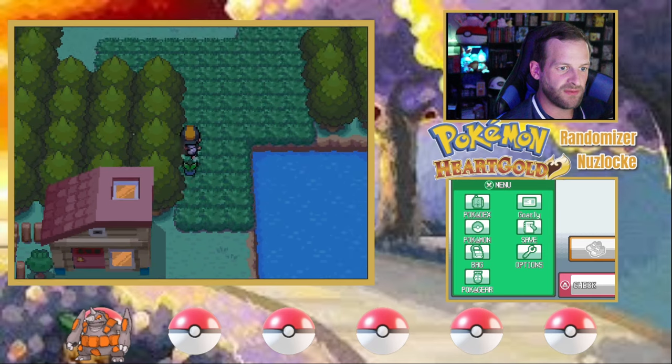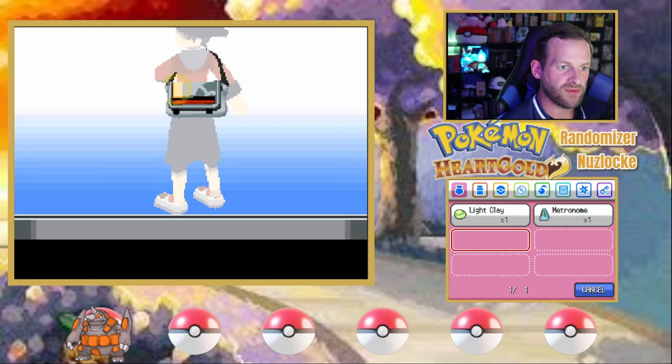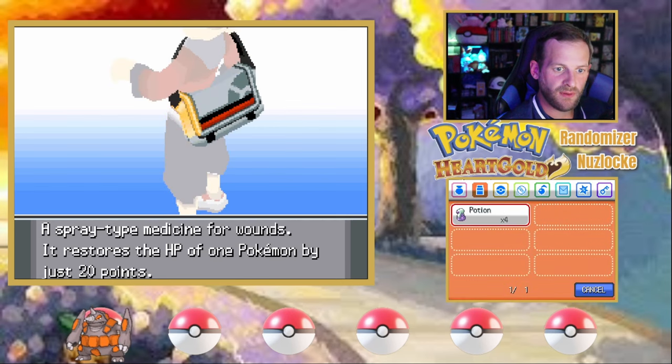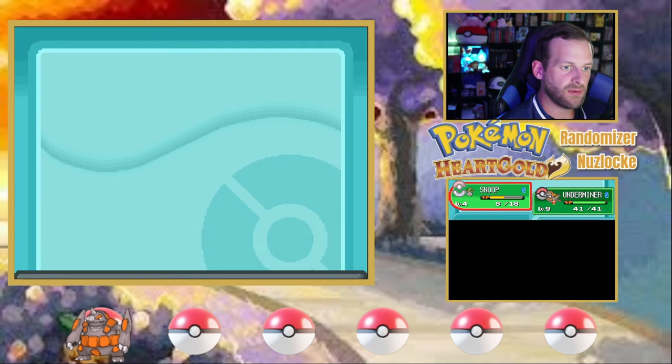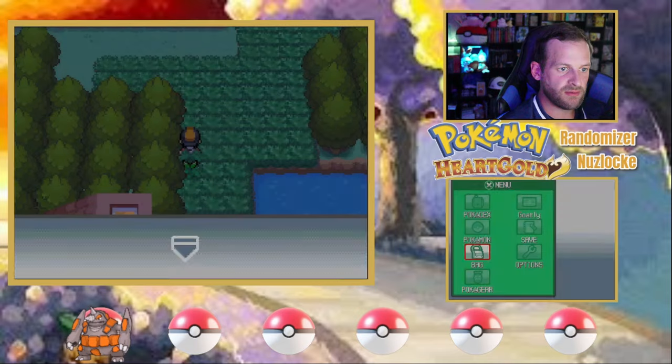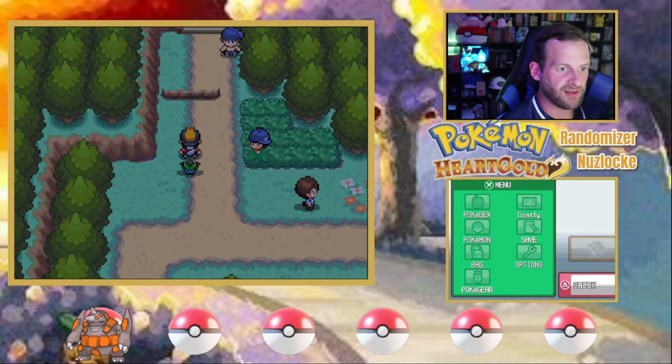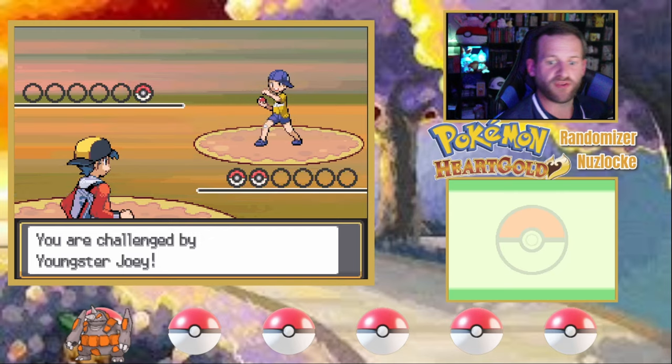I've got to heal Snoop — I don't want to run into any issues. Snoop, perfect. Let's start battling. Let's get into our first tussle with Youngster Joey and his Dunsparce.